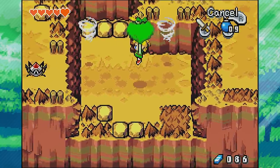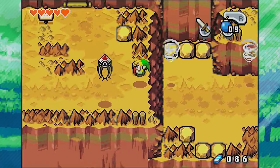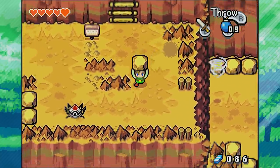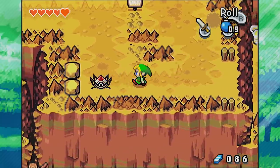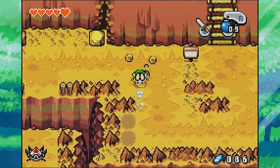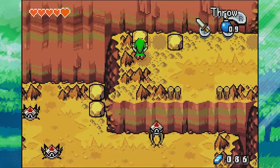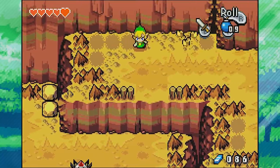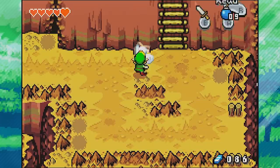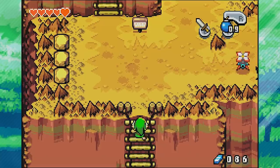Right below us are some rocks, but if we drop down there we're gonna have to backtrack through the cave again, so I'm just not going to do that. Down this way is back to where that wall was — there was a sign that said mines this way and wall that way. We're not gonna go to the wall yet; we're going to keep going towards the mine. This sign says Crenel Mines that way.